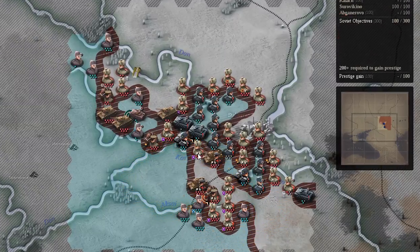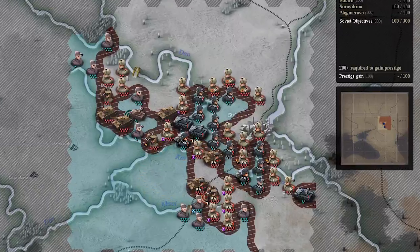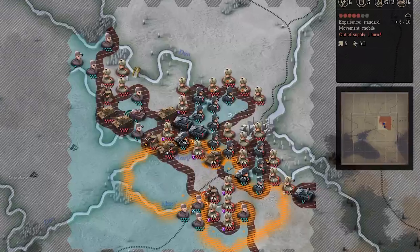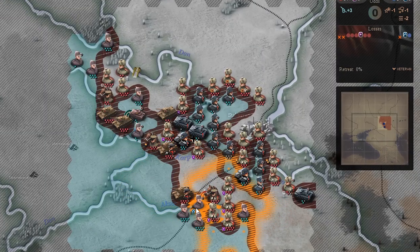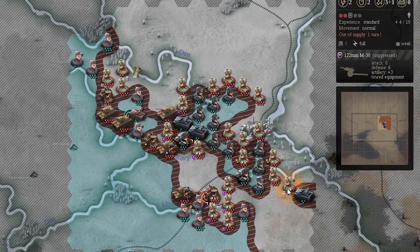You can just mouse over units and it shows you those combat factors and your movement points - pretty intuitive. I like that it's just an estimate of combat, because then you can't just game it and know 100%. In Panzer Corps you can set it to play out the same way every time, but I don't think that's fun and I'm glad it's not like that here.